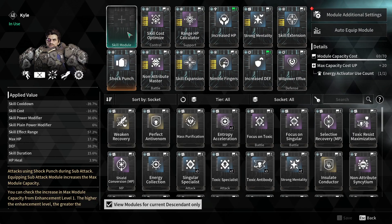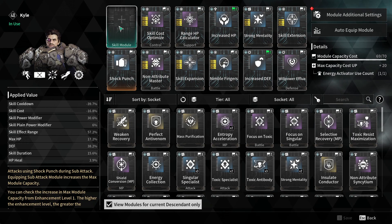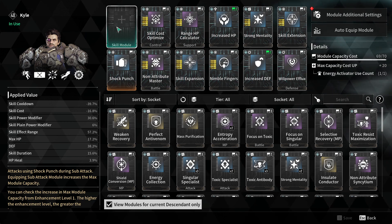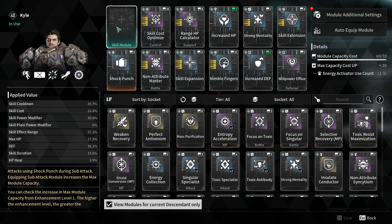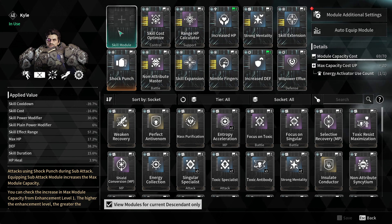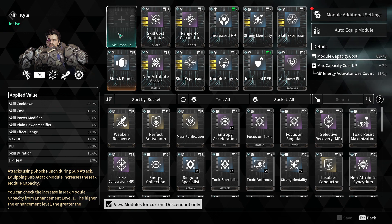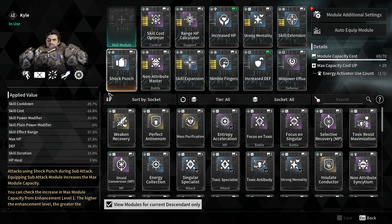I haven't found a skill module for this guy sadly, but when you do find a skill module, note that every time you increase this specific transcendent module the skill cost goes lower, so keep that in mind.